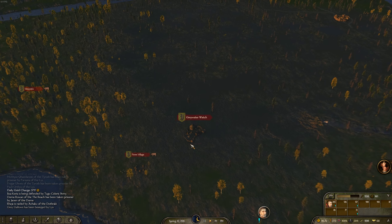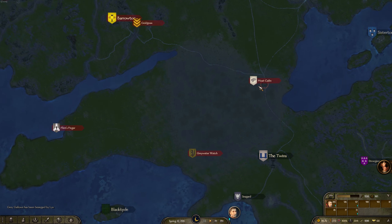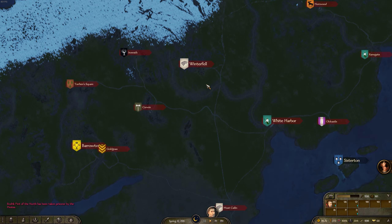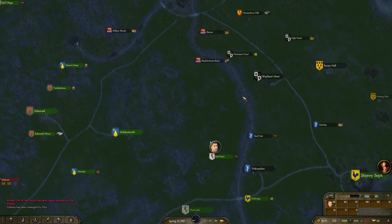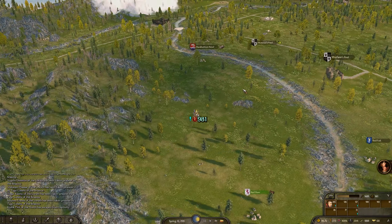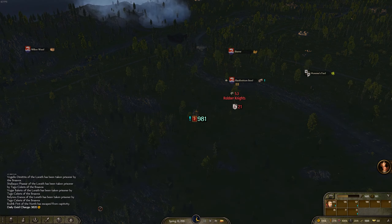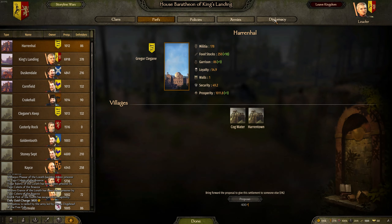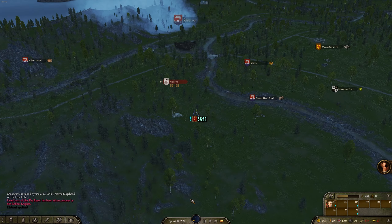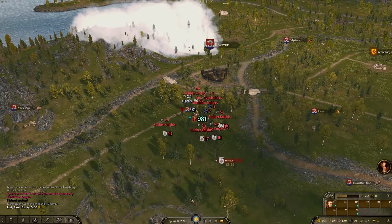Let's go north. Do we go Greywater Watch and make a little base there, then push to the Flints and then push north? Or do we go straight to Moat Cailin into White Harbor and Winterfell? I think we're going to need a base of operations, so I'm going to go Greywater Watch. It's a little bit further out the way, but we can take that and then call up more reinforcements.